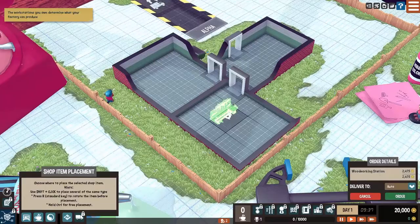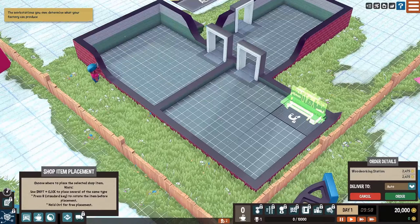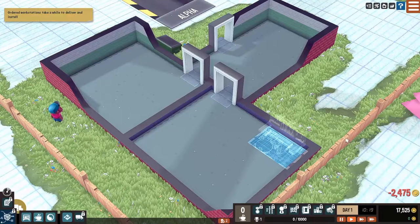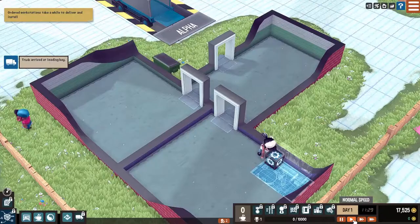The R key makes the most sense. I like there - do it right there. We lost some Zen or Feng Shui from putting it there apparently. Let's go ahead and hit order. Order the workstation - it takes a while to deliver and install it apparently. My neighbors decided to drive by with the loudest car in the history of the universe. Sorry about that. Let's speed it up and get this thing built. I like that they have a speed-up feature. There we go - we got it built.